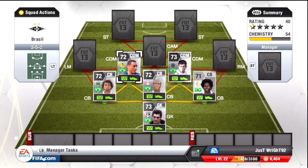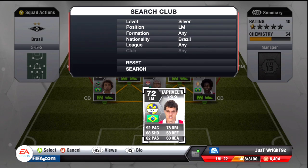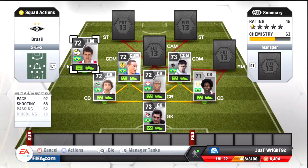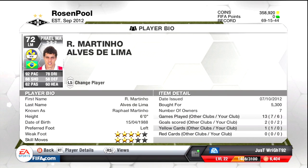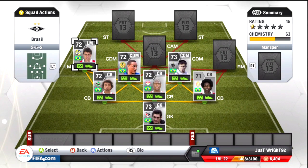Left mid, we've got Rafael Martino. 92 pace, 68 shooting, and he's got 90 shot power as well. Four-star skills — actually, he got three-star skills, but still, he bombs down the wing on that left foot with his 90 shot power and it doesn't mess about.